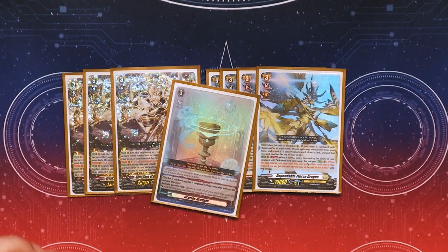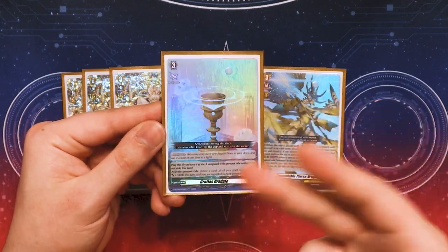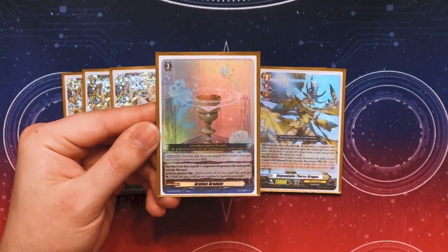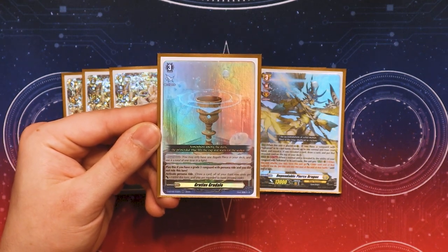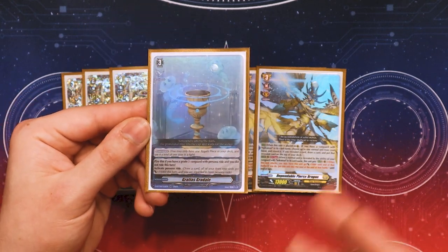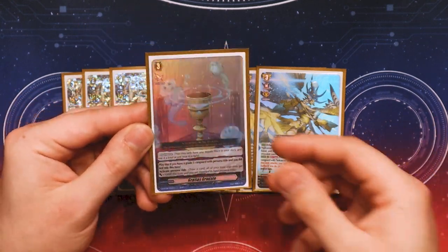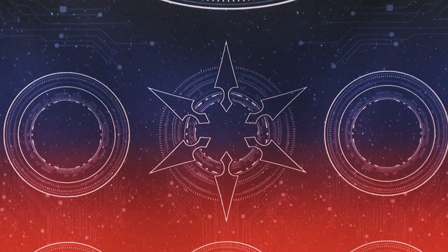Lastly for grade 3s, I'm running one copy of Gratis Gratidale. This is your Persona Ride order — it's our Regalis piece. It lets you activate Persona Ride if you did not ride this turn and you are already on grade 3, so it gets your Persona Ride off to help you with the aggression of this deck. That's it for our grade 3s.